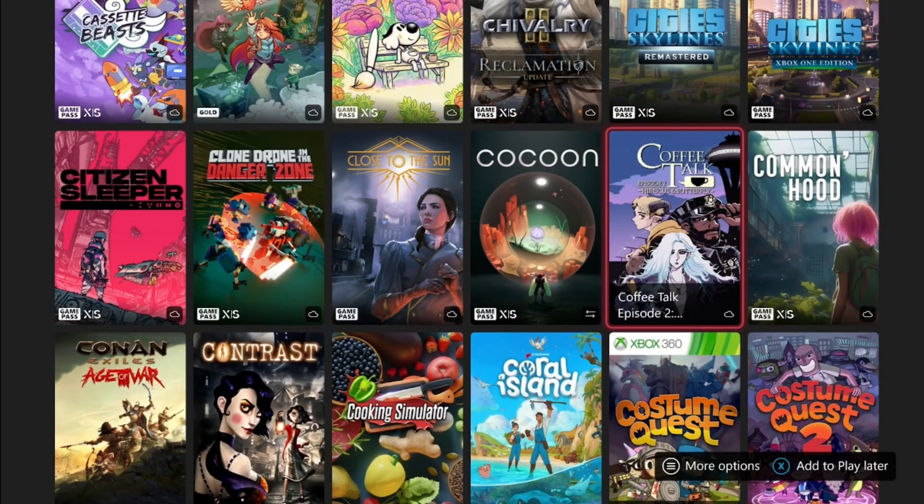Scrolling back down to the C's, we have Coffee Talk Episode Two, which is still on Game Pass. The Coffee Talk games are pretty quick and easy — the first one was free with Gold too, so you may have both. They're about three to four hour completions, nothing terrible.